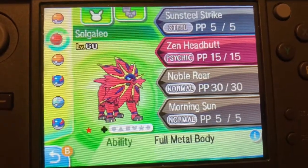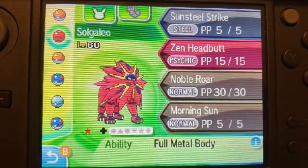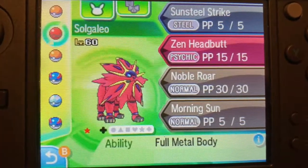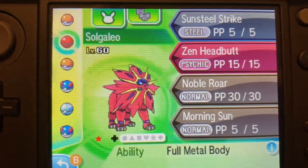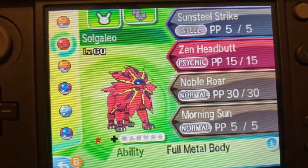Here is the shiny Solgaleo — finally made it over to the Ultra Moon playthrough which I've been doing on the channel for October. This guy is gonna show up in the next few episodes and we'll get to play with him and use him and have fun, so yeah!